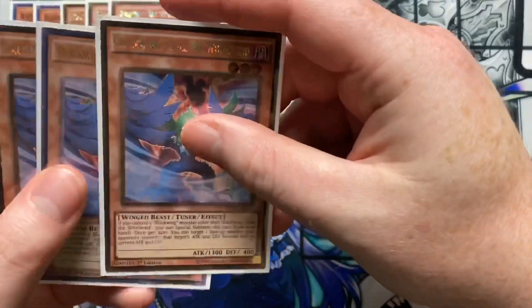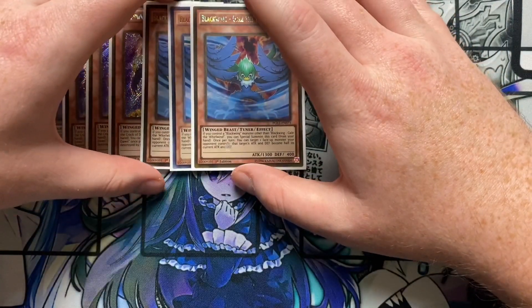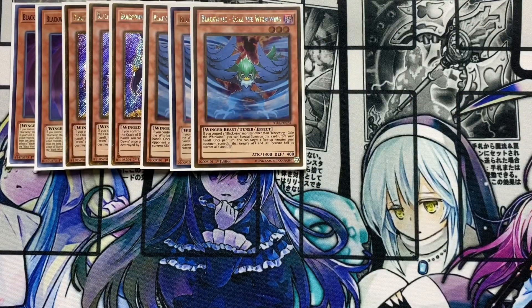I'm also running three Blackwing Gale the Whirlwind. This one's really cool because it's a tuner and if you control a Blackwing monster other than this card you can special summon this card from your hand. You can target one face-up monster your opponent controls — that target's attack and defense become half its current attack and defense. Just being able to bring this on the field, use that effect to hinder one of your opponent's monsters, and then go into your Synchro plays puts you in a better position.